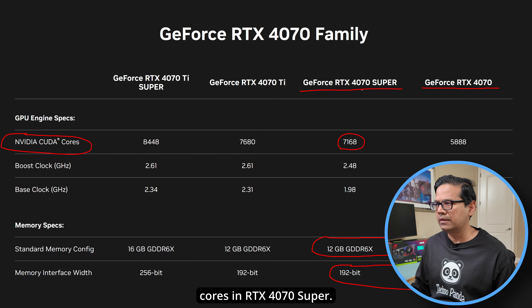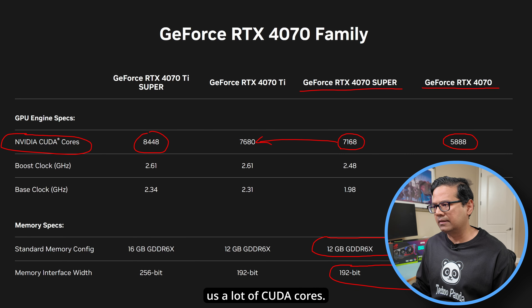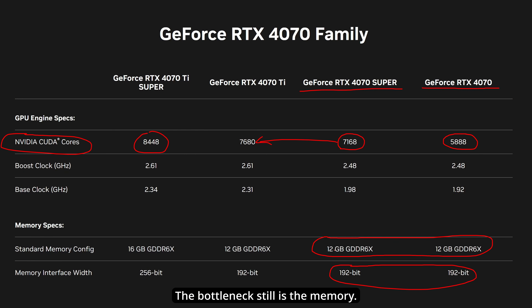The RTX 4070 Super has around 21% more CUDA cores, which is a pretty good improvement. If you're doing AI workloads, video editing, or 3D animation, the RTX 4070 Super is now a decent card. The bottleneck is still the memory — I would have really loved to see this card come with 16GB of VRAM.